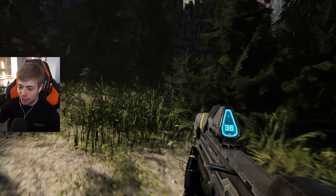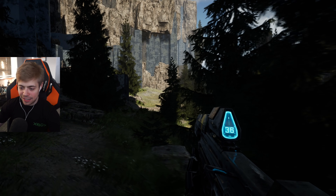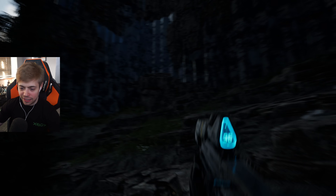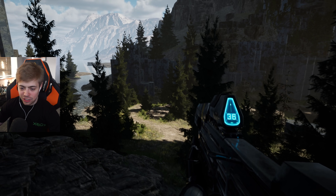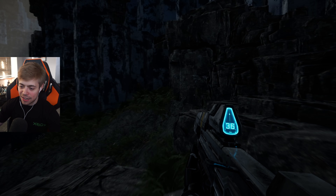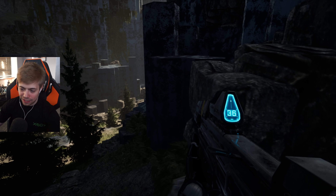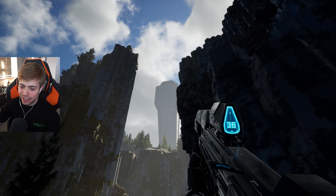Which path do we take? Let's have a little walk up here. There's no sprint — all you can do is just run and jump because, like I said, this is pretty much just a Zeta Halo experience. This is not a combat experience. This is just a Zeta Halo exploration experience that's meant to give you a taste of what the campaign could be like — just roaming around Zeta Halo, exploring.